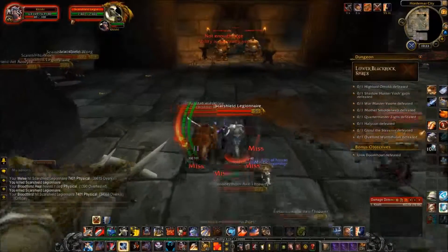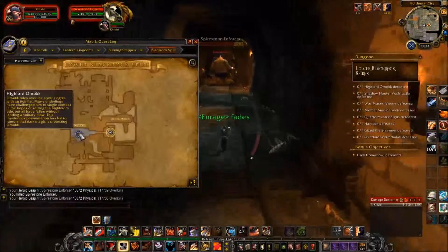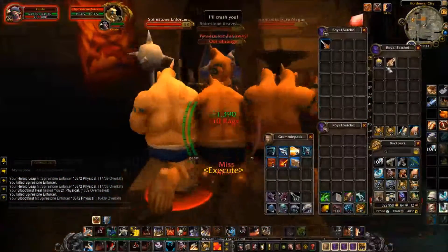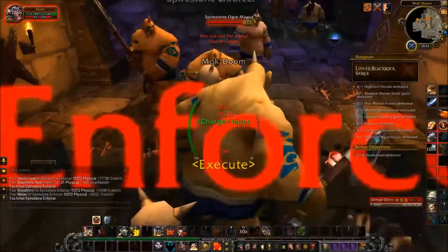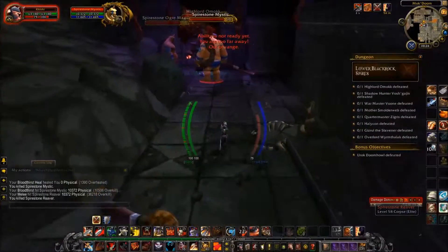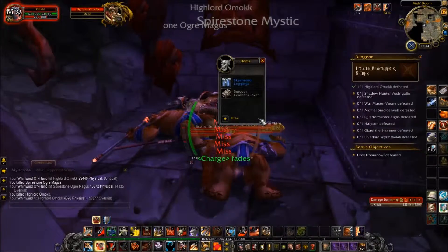Then head down this hallway — the ogres are guarding — and defeat the boss at the end of it, who is Lord Omok. You defeat him, take his head, and take that along with the pike. You plant that on a pile of skulls later in the instance, and that would summon the ogre that Warosh once killed for his quest. Well, it's not a quest anymore, but he still does the little scripted stuff. Here's his head — I'm going to hold onto that.